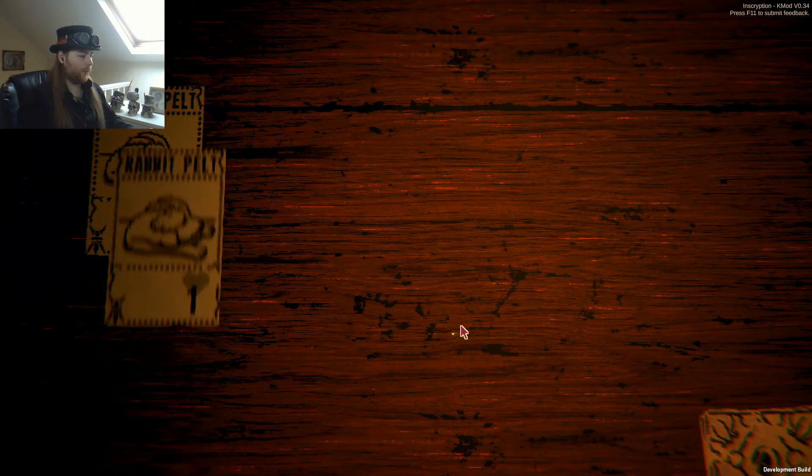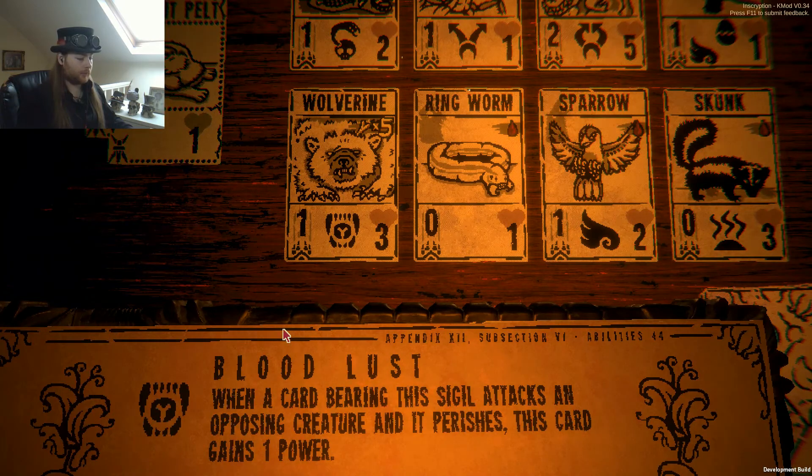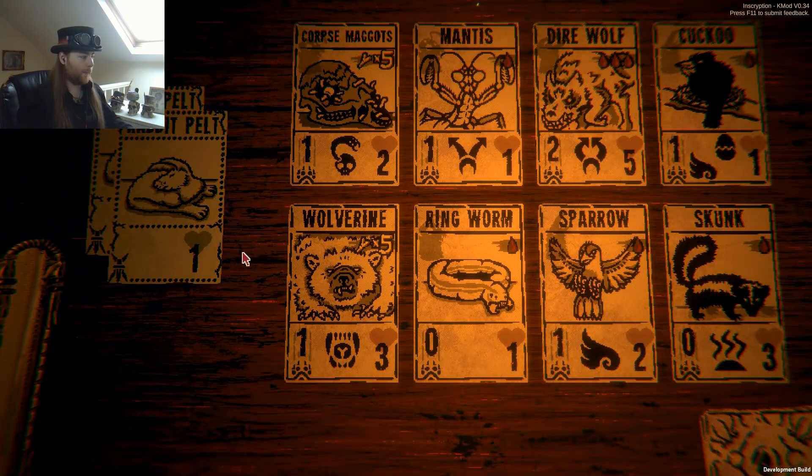Let's see what we have to work with. Wolverine — Bloodlust: when a card bearing this sigil attacks an opposing creature and perishes, this card gains plus one power. Tempting. So is the ringworm, just so we can immediately start leveling stuff up, which might be really, really, really useful. So I think I'll do that.